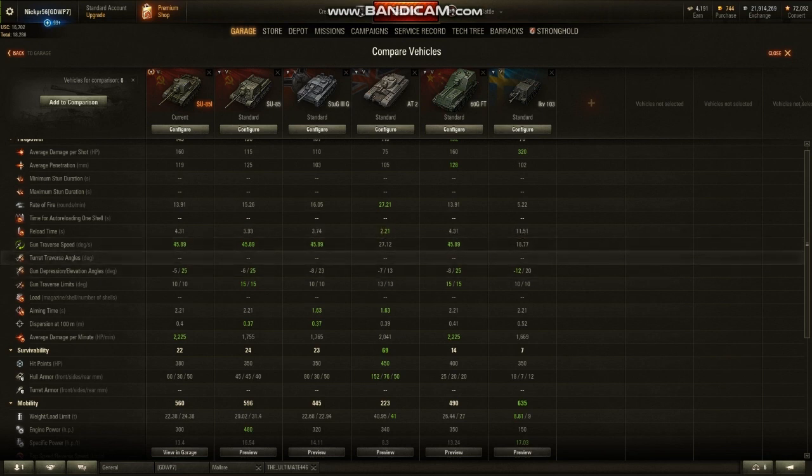They're all identical - same one. Gun depression: 25 up, negative 5 down. Worse than the 8 degrees of gun depression that the 60GFT gets. In fact, worse than all of them. Even the AT-2 gets better gun depression than this vehicle.